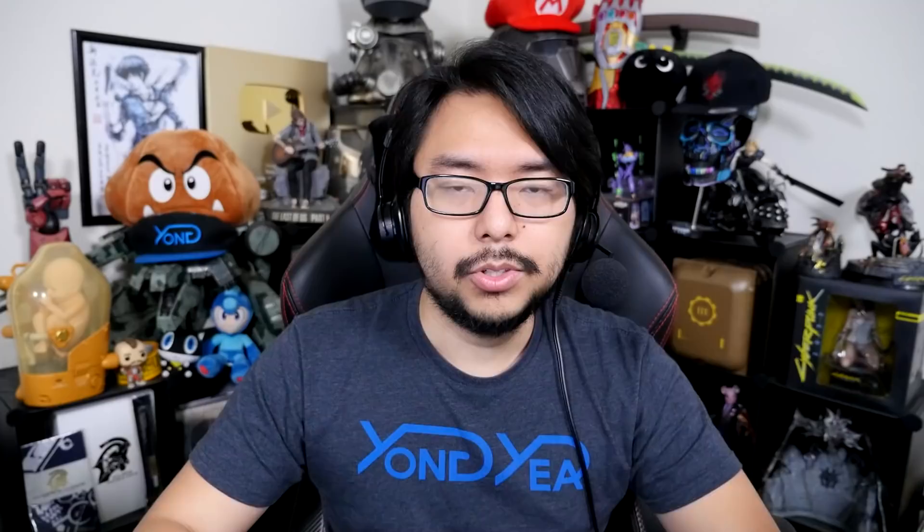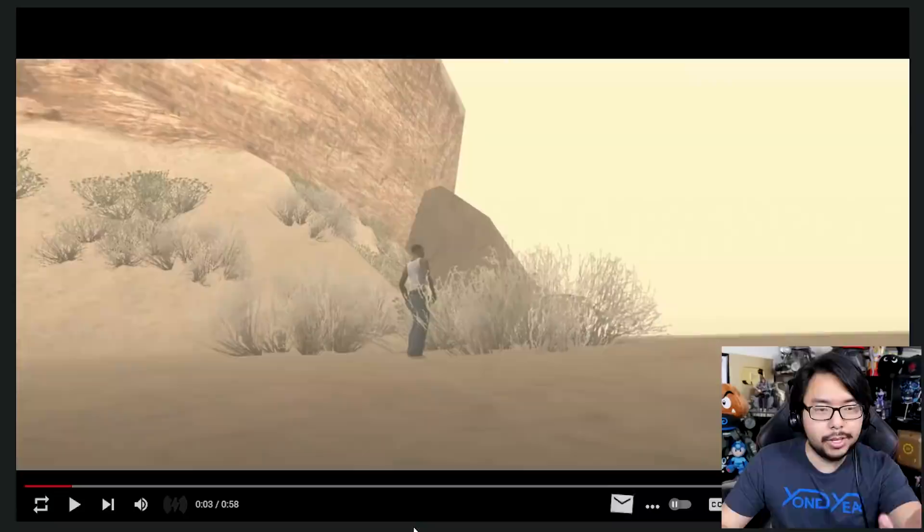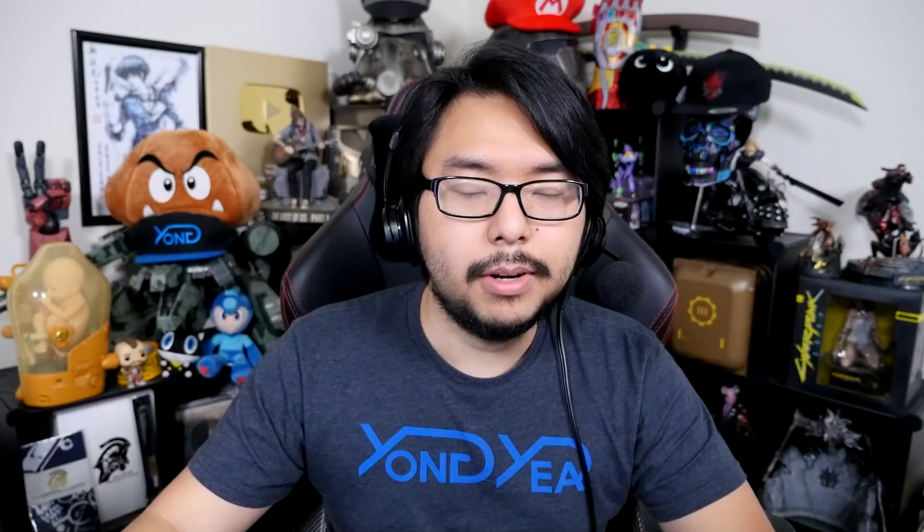Here are a couple examples of shots and some side-by-side comparisons. Here's a shot from the original San Andreas, and then once we get that swipe, you can see just how much more colorful it is now. Things definitely look sharper, especially the background with the sky and the sunset or sunrise. It definitely looks neat.